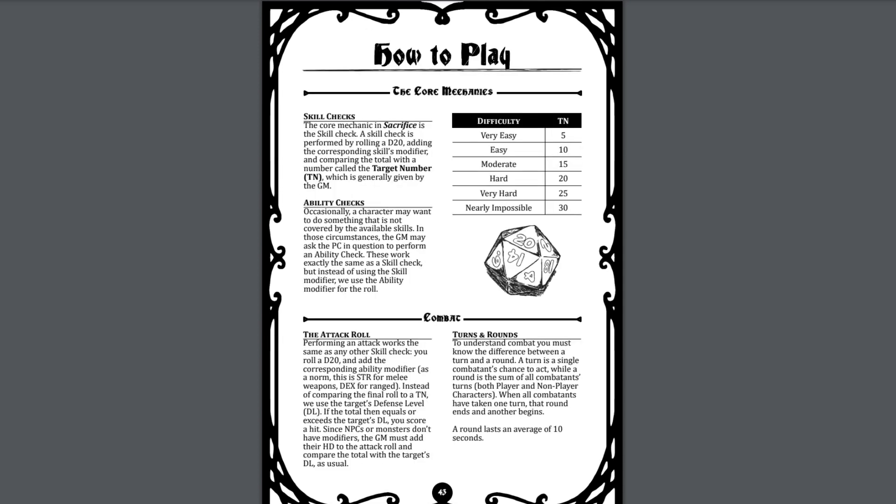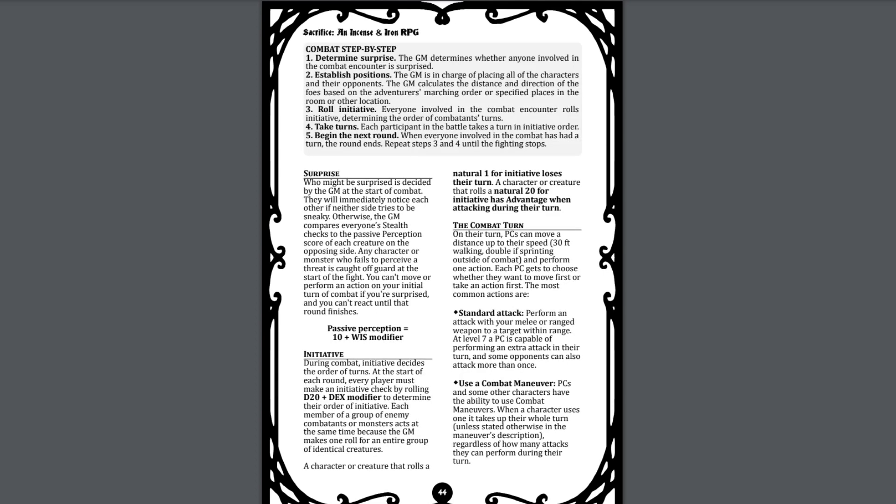The next major section, how to play, starts with a core mechanics system. Sacrifice uses a D20 plus various modifiers versus difficulty numbers, or target numbers. A table is given with some sample difficulties as well as a basic description of ability checks. The combat rules start with an attack roll, which functions as it would in any D20 game, followed by turns and rounds. Sacrifice uses a 10-second round with a step-by-step procedure for evaluating a combat turn. Initiative is determined every round rather than using the same one throughout, and rolling a natural 1 penalizes characters while a natural 20 grants advantage.